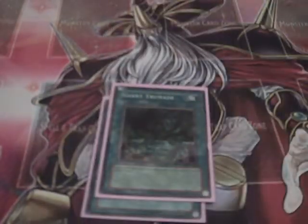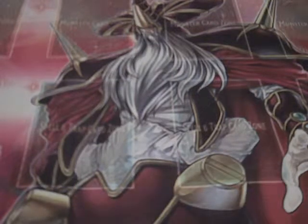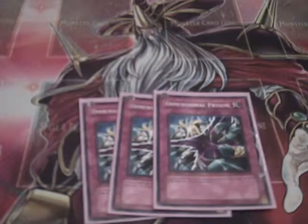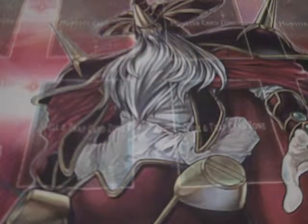Next I have one Avarice, one Dark Hole, one Giant Trunade, and one Book of Moon. For traps, I play Triple Dimensional Prison. All your monsters are small, so your opponent thinking they can attack over them is kind of an issue — you just wait for them to summon something big and then remove it with Dimensional Prison. Very simple concept.